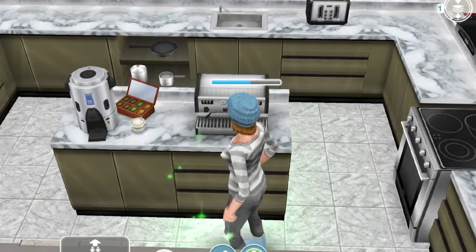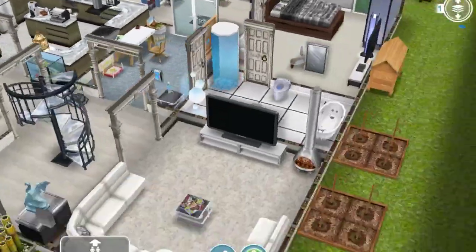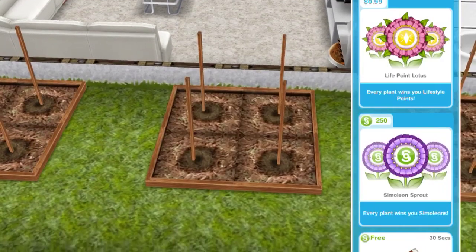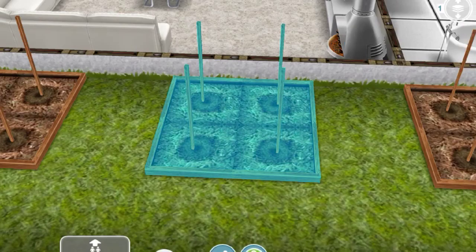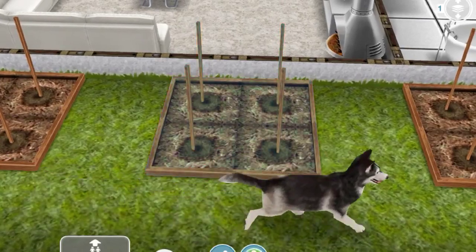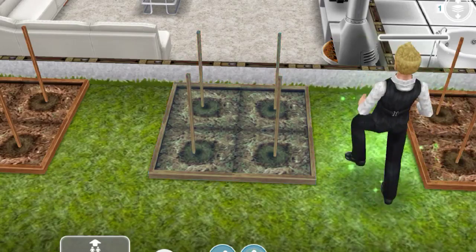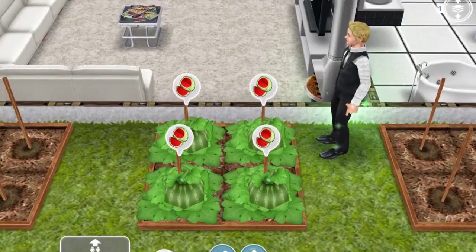She just finished making a double shot of coffee — ignore those other icons for now, they'll come later. The fourth goal to unlock the bridge is to grow some watermelon. Click on plant and select watermelon. We'll have her go outside and finish this. He just finished growing some watermelon — that's our fourth goal.